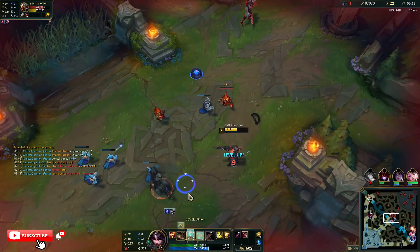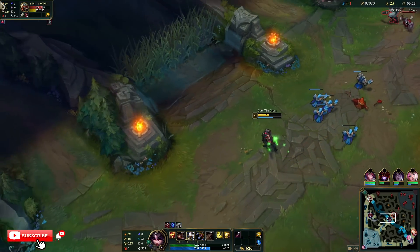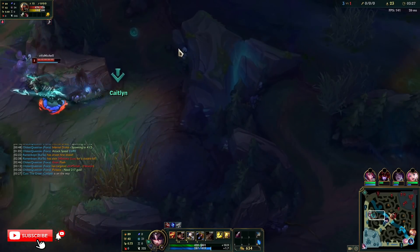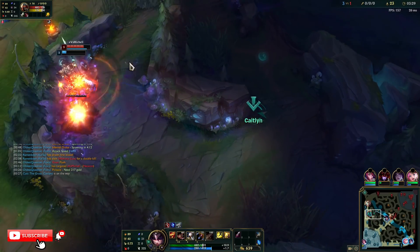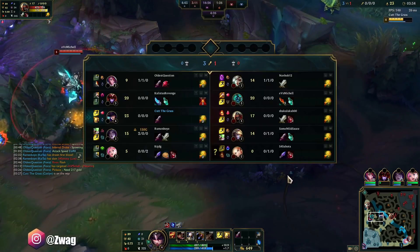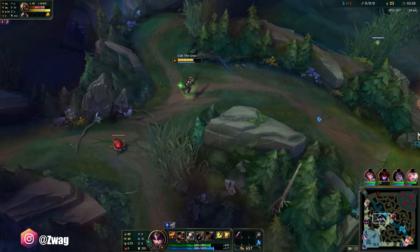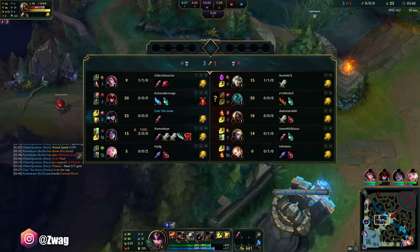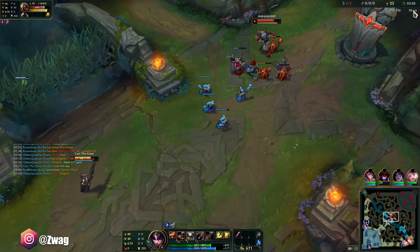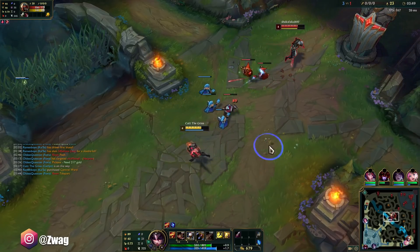He didn't proc Electrocute there, but I did take a bit of damage. Hecarim is Top side. She made it out — I just gotta be cautious now. We're still beating Zed in CS. We had to lose part of a wave because of this roam.